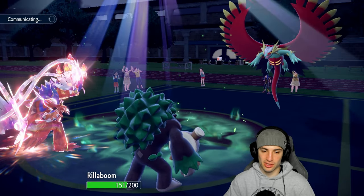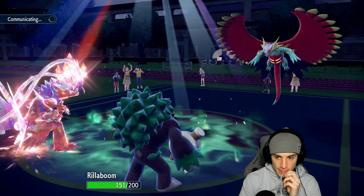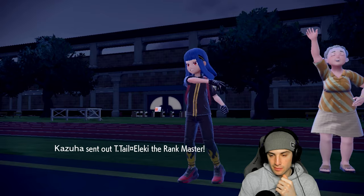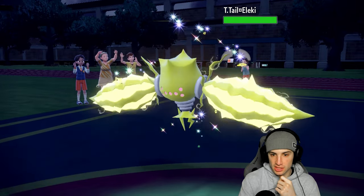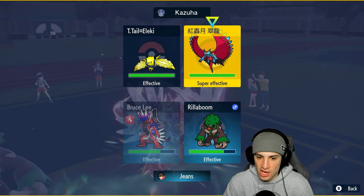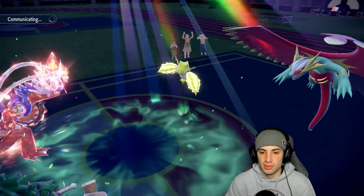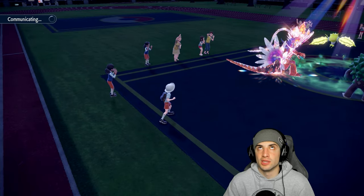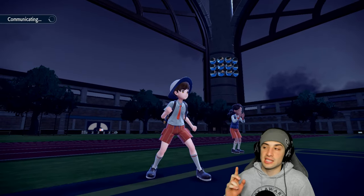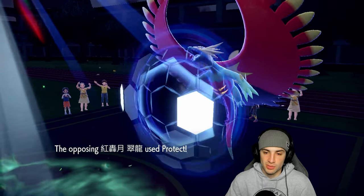We have a couple of Tailwind turns left and Fake Out ready to go — this could be a big turn. They bring out Regidrago. Fake Out could be good into that slot, or I could double down. I think I'll just Collision Course for the KO and Fake Out this thing because I can start Grassy Gliding that slot soon. They don't have Tera anymore which we love. Collision Course should do a huge chunk — but they protect!